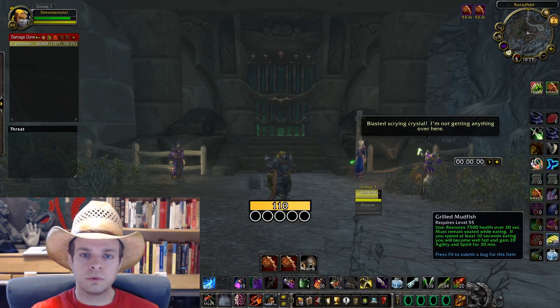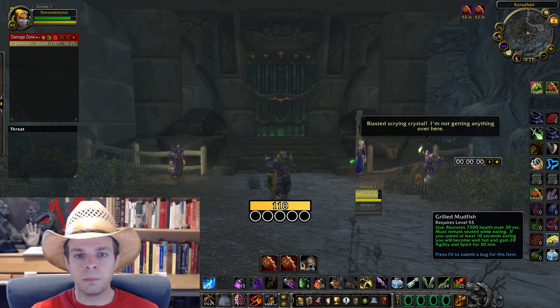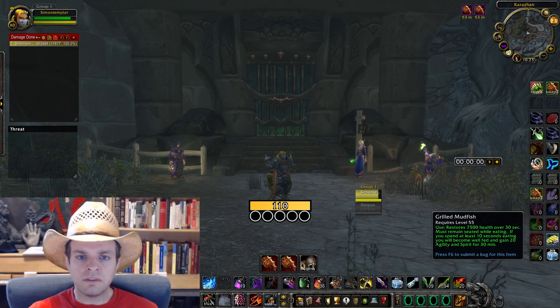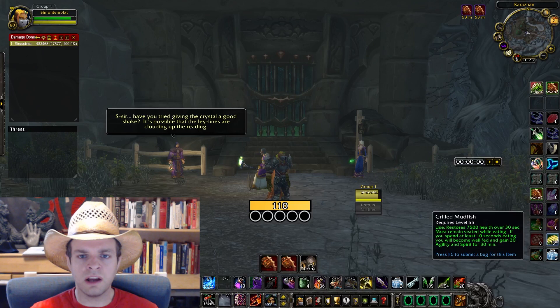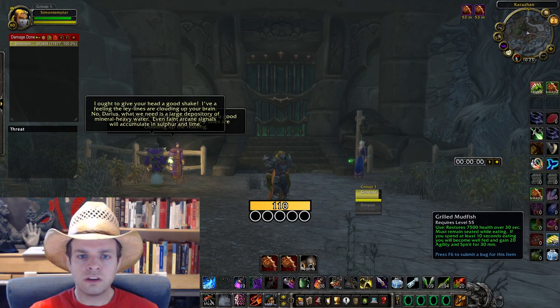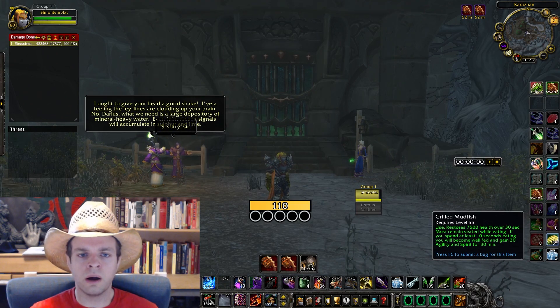Hello, my name is Simonaz and welcome to another Simonaz guide video. Today we're going over what very well could be the best gold farm in all of Wrath of the Lich King. We're taking a level 80 rogue into Karazhan to mow down as many enemies as we can using fan of knives and vendor everything we get. Extensive testing on the Wrath of the Lich King beta has shown this farm to produce 700 to 900 gold per hour of farming.